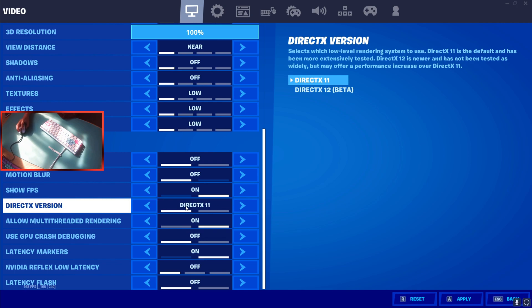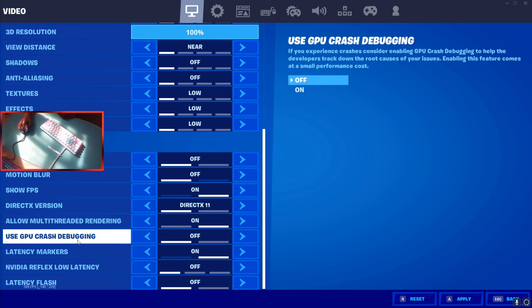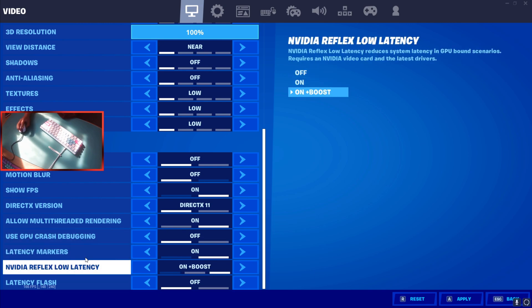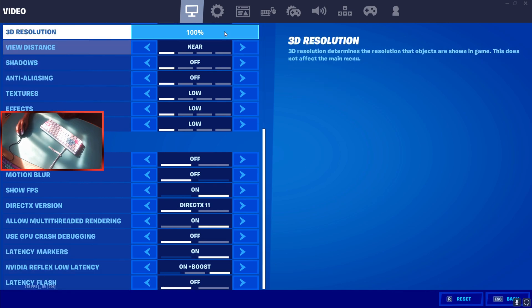Whether to use DirectX 11 or another option depends on your PC — I recommend experimenting in a Battle Lab game to see what gives you more FPS. Latency markers: definitely turn that on. Nvidia Reflex latency: definitely turn on plus boost. Latency flash I have off.